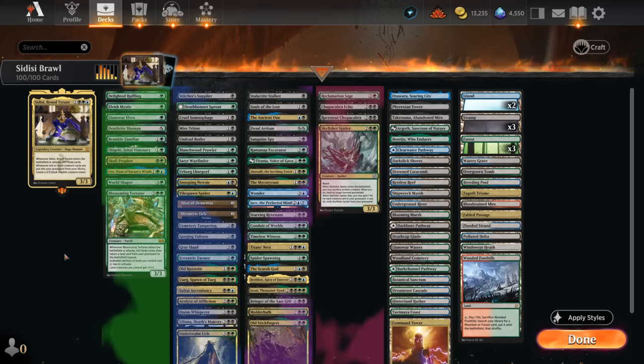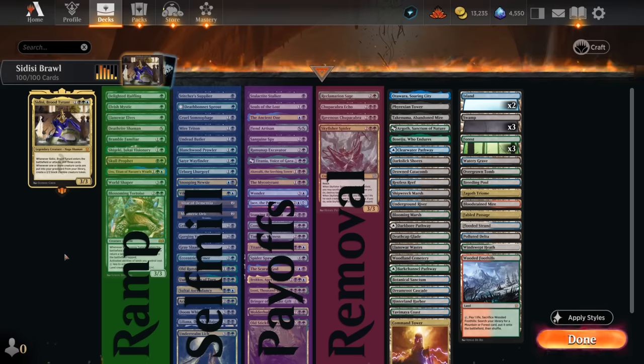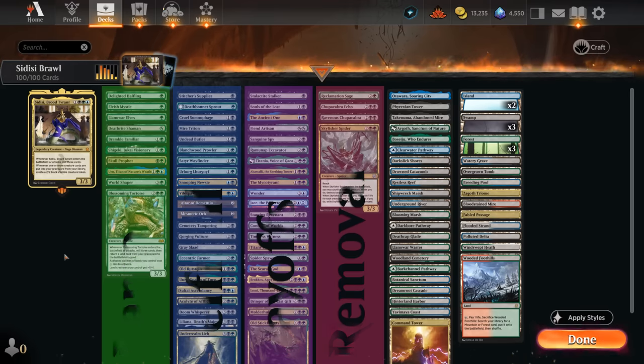I've split the deck into a few categories. We've got mana acceleration, though we don't need a ton of ramp since most cards are around three or four mana. Then a big category dedicated to self-mill effects — ways to put cards in our graveyard to enable Sidisi. The second largest category is graveyard payoffs, tracking creatures and sometimes lands in the graveyard. Finally, a small interaction category with cards like Reclamation Sage, Spider for artifacts and enchantments, and Chupacabras for creatures. The new fetch lands in the mana base also fix our colors and put additional lands in the graveyard for synergy.